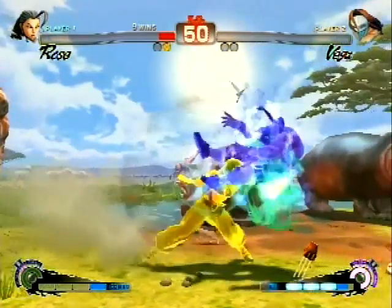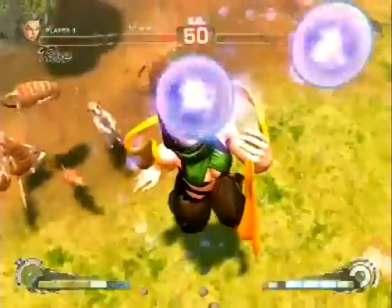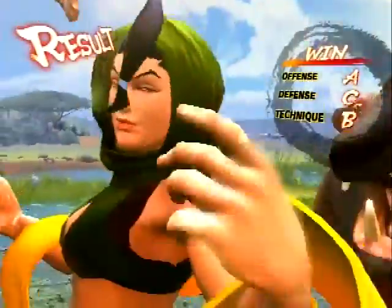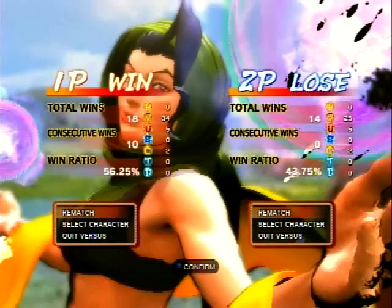So Arturo advancing in winners, Cuban Ace going to losers. I'm actually interested to see how he's playing with Sim because I know that's his main character — people forget that. Sim and/or Seth. Yeah, it was a great point.